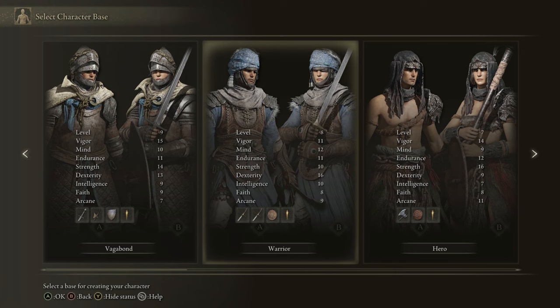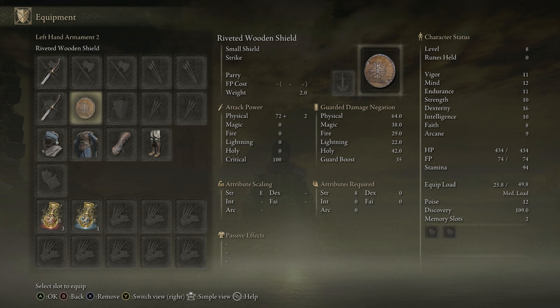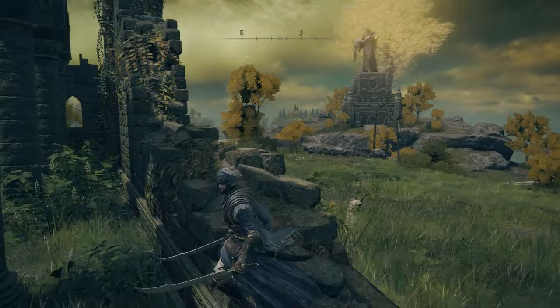The starting gear for the Warrior is two Scimitars. You also get the Wooden Shield, but you can just throw that in the bin — we're never going to use that. And the Blue Cloth Warrior armor set, which is okay and pretty light with some okay resistances, but I'd recommend replacing it as soon as possible. Everything goes into health for your flasks, and obviously start with the Golden Seed keepsake.